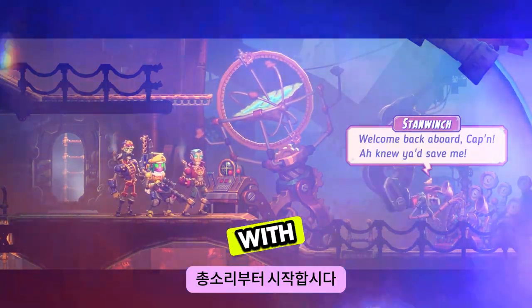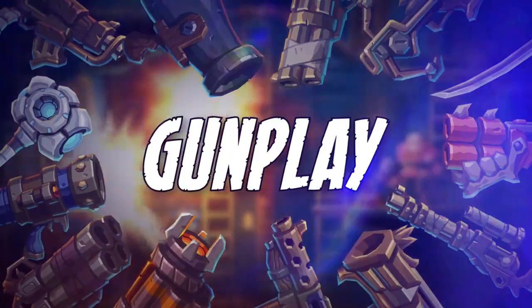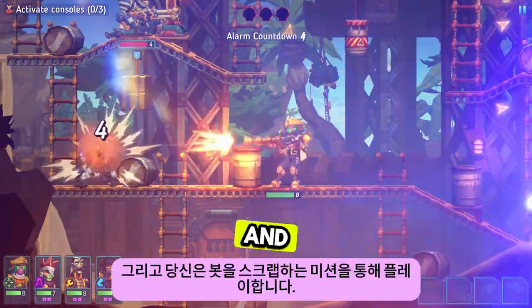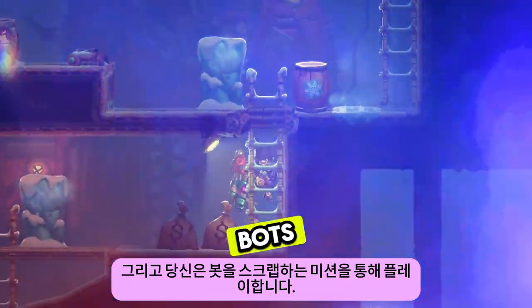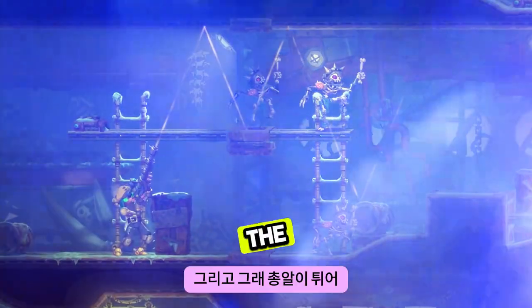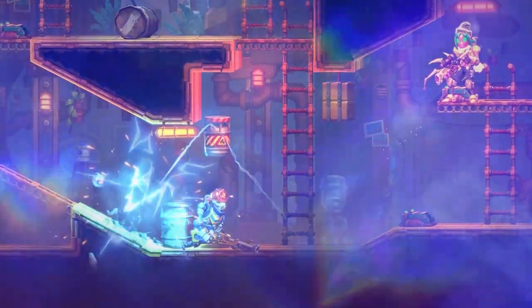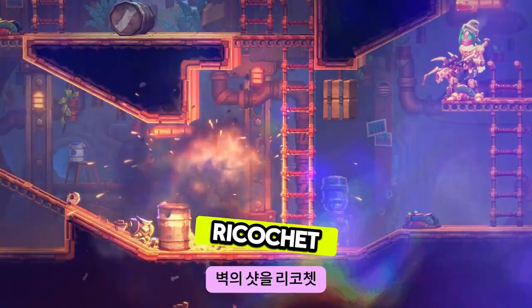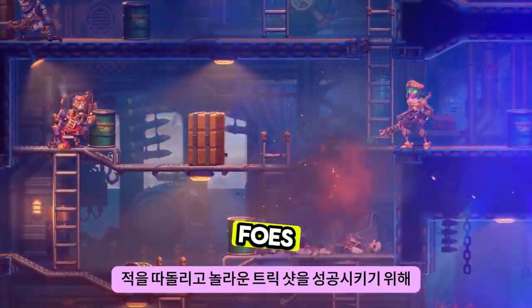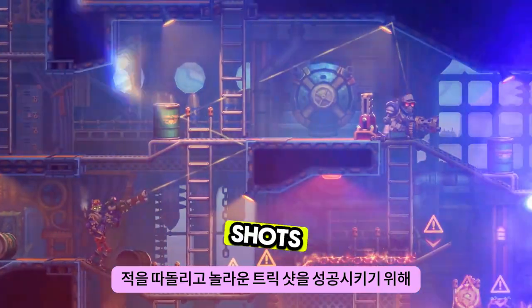Let's start with the gunplay. Just like in the first game, the combat of SteamWorld Heist 2 is turn-based and you play through missions where you scrap bots, collect loot and try to get out alive. And yes, the bullets bounce. Ricochet your shots off walls, ceilings and even other robots to outwit your foes and pull off amazing trick shots.